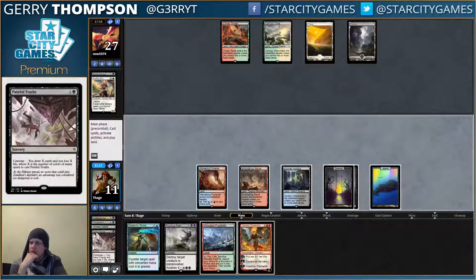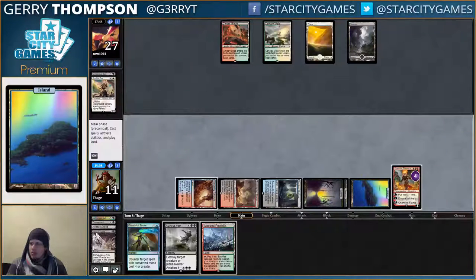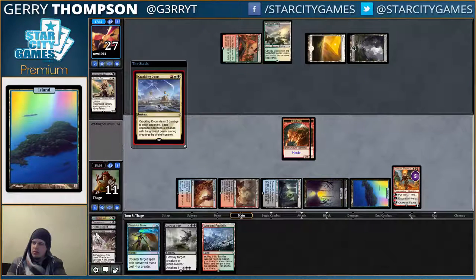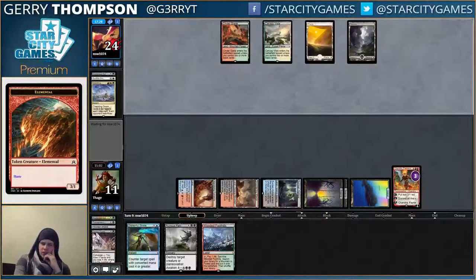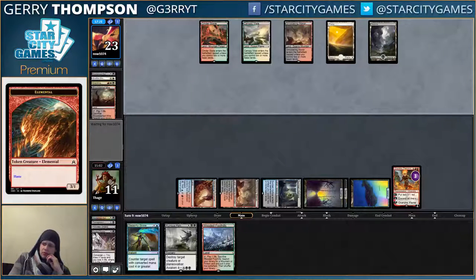Still nothing. Oh good god — oh good god. Is that a good card? Not sure what they can have to deal the last three to Chandra. That's why it's so nice — five loyalty is so many. Now they can play Ob Nixilis or whatever, but who cares? Just kill it.